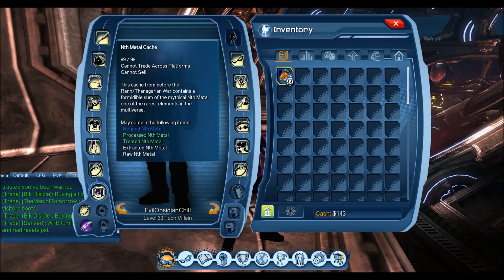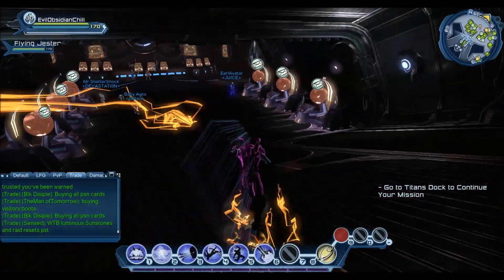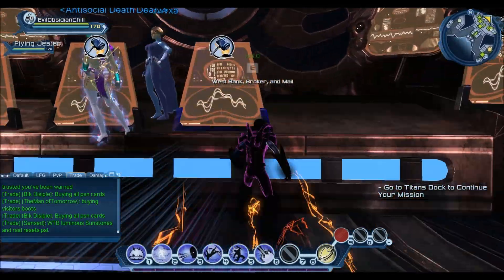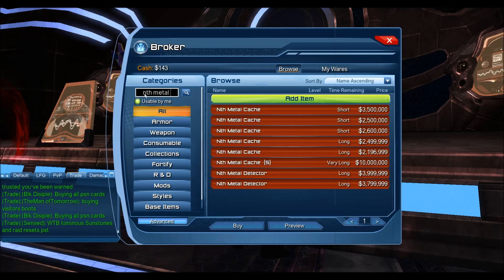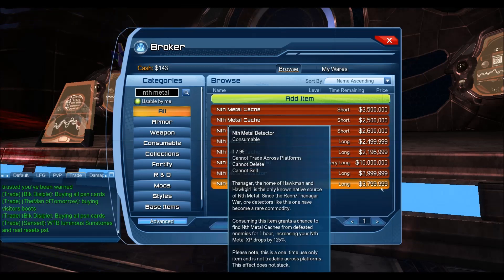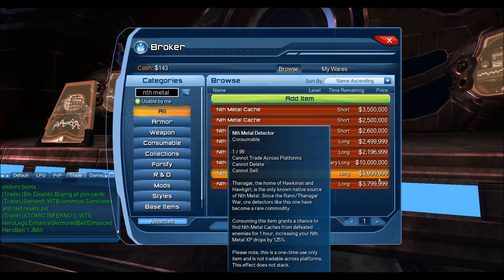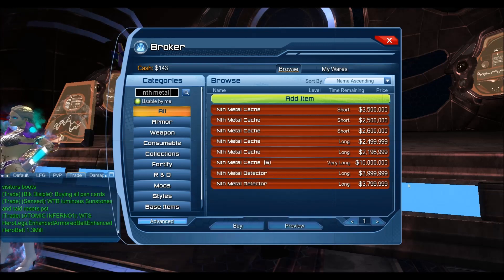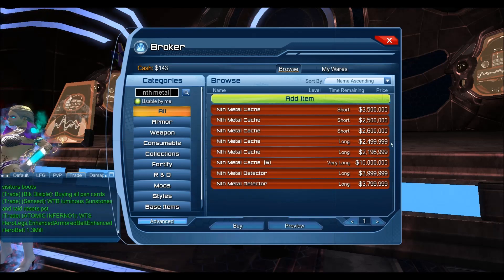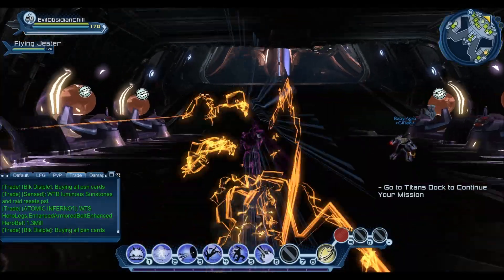On to the video. A few months ago I did a video opening 99 Nth Metal caches to show if they're even worth it or what type of XP you'd get. The reason why is the prices still remain about the same. This is the PC broker, so it might be a bit different from the PS side. Metal detectors are still sitting at 3.84 million for one, and one detector gets you five to six cache drops. I've never seen more than six. The caches themselves are still like 2.2 million up to 3.5 million, so by no means are these things cheap.